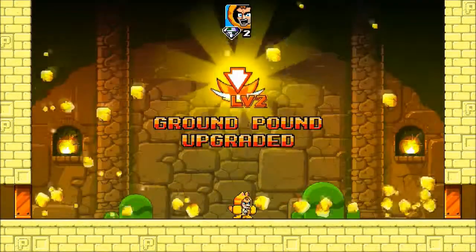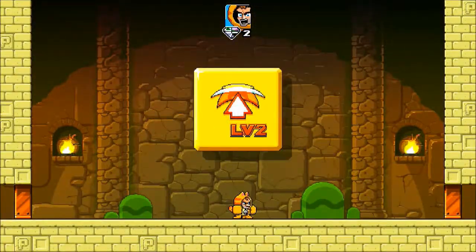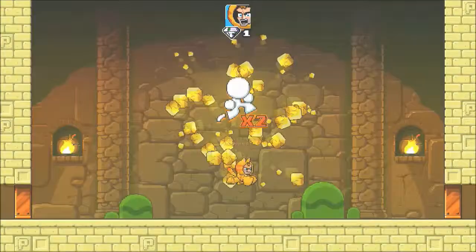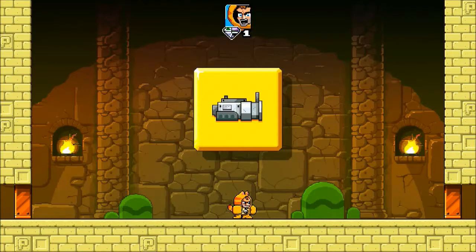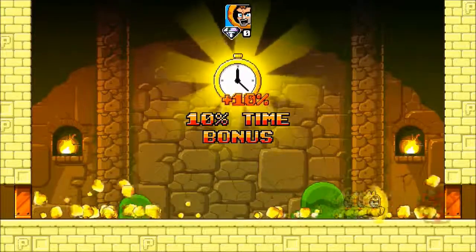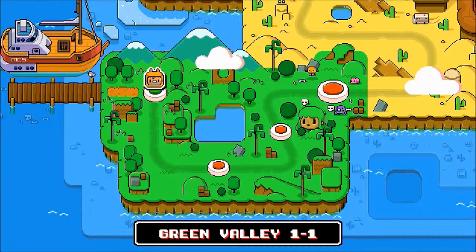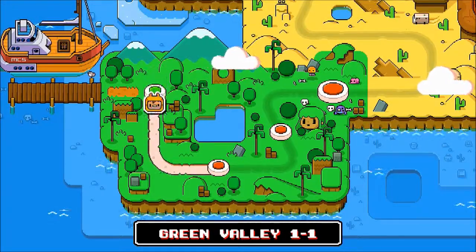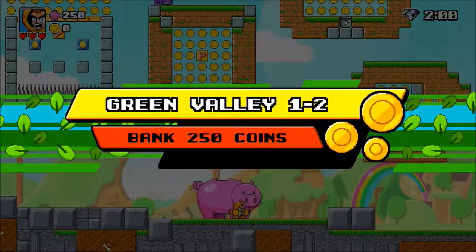Once you beat a level, you get to do this bonus section, and depending on how many gems you get, you get these bonus things. I wanted to show this one in particular because that's what you need to get. Make sure you get double jump on your first attempt because it is golden — you absolutely need it. And then go for the time bonus if you can next, as it'll help you get under that time limit more often.